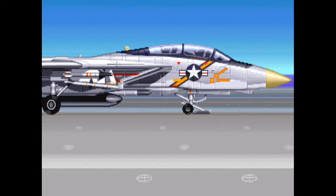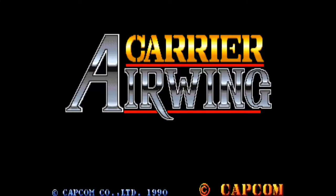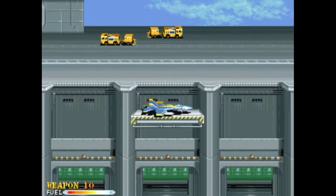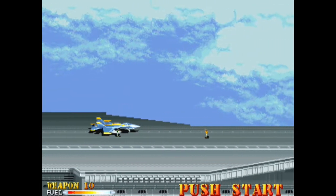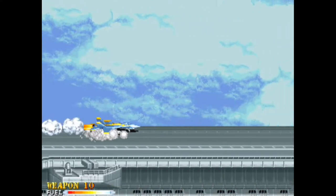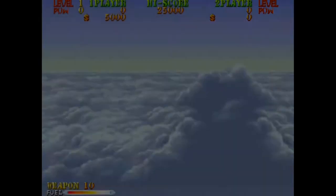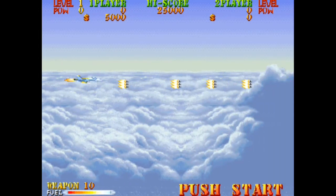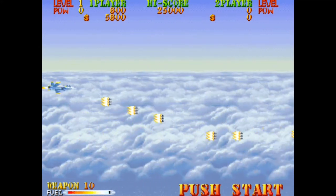Carrier Airwing is a horizontal shoot-em-up released by Capcom in 1990, and is a spiritual sequel to UN Squadron. This is a fast-paced shooter with jets that spans across various levels and landscapes. But although shoot-em-ups may seem formulaic at first glance, there is a certain way to craft a good shooter, and for a developer it can be hard to nail down just what makes a good entry in the genre. Is this a recommended entry? Without further ado, let's review.